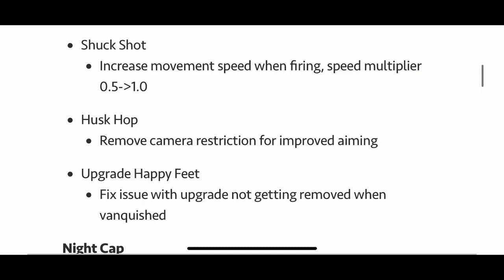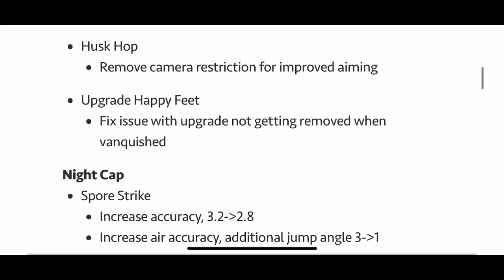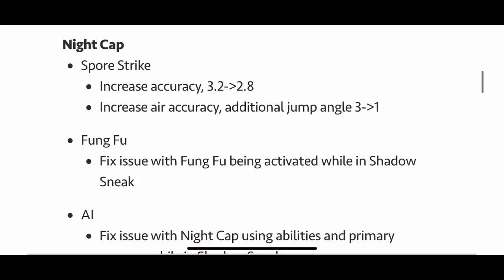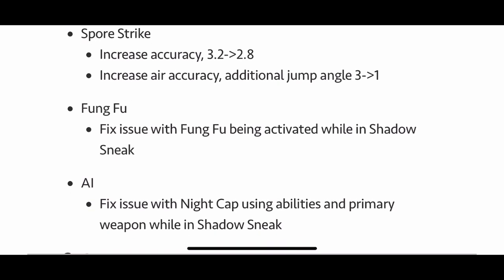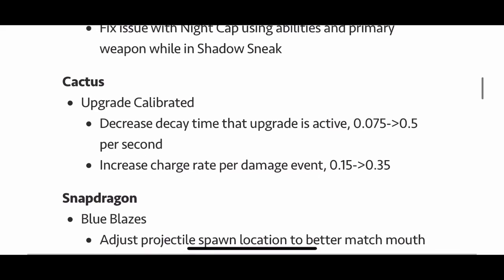Shug Shot: movement speed while firing is back to normal at one. Husk Hop: some camera restrictions were removed, so you should be able to aim it better. Nightcap — Spore Strike: accuracy increased from 3.2 to 2.8, and increased air accuracy as well. Fixed the issue with the AI being able to use abilities while in Shadow Sneak — we talked about that in one of our previous videos.